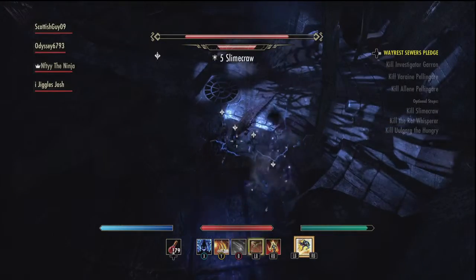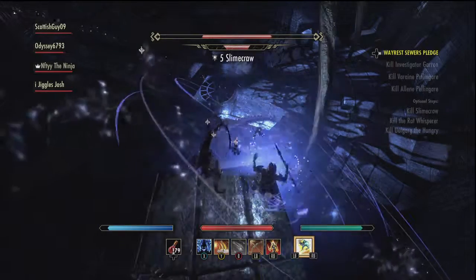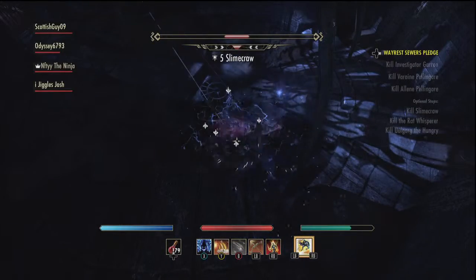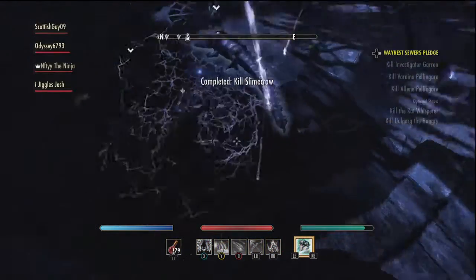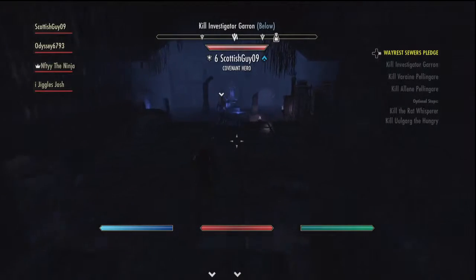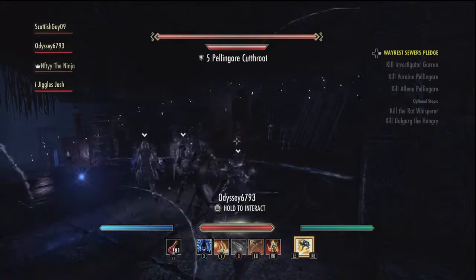This first boss is the Slime Crow — not exactly a hard boss. I'm kind of cheating by standing on the step. I have my bow as a secondary so I can do damage at range, because being up close all the time can be a bit of a problem. I move ridiculously fast though so I usually dodge AoEs. My stamina is quite high — I've got most of my attribute points in stamina, something like 15 health and 38 stamina.